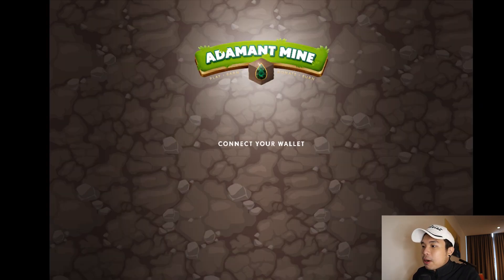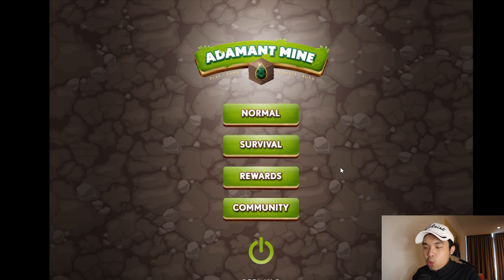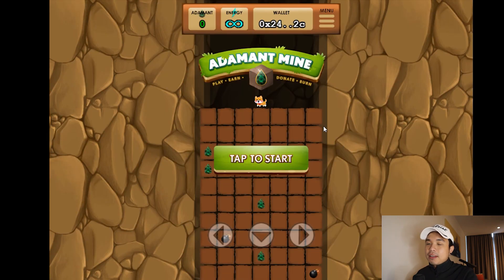Without further ado, let's take a look at the game. I'm going to click play now. This is the beta version. I can connect my wallet right here. You've got Normal, Survival, Rewards, and Community modes. Let's take a look at Normal first — okay, so this is Survival. Let's take a look at this. Okay, tap to start.